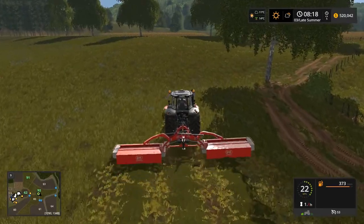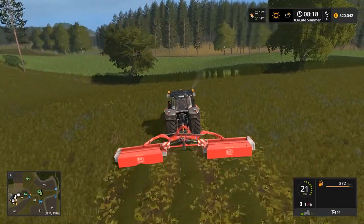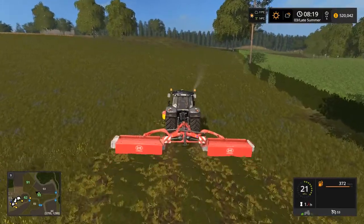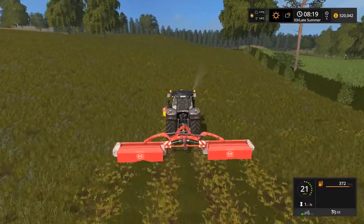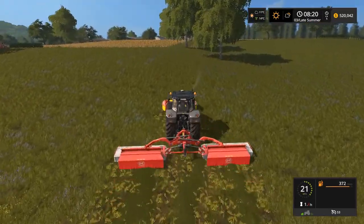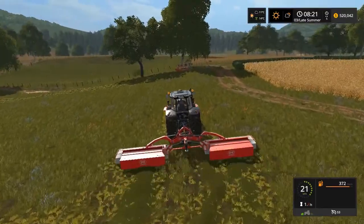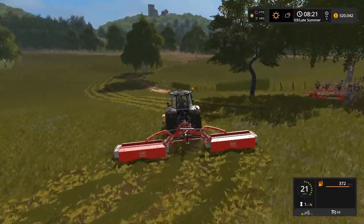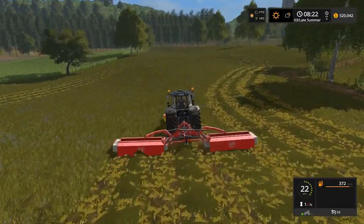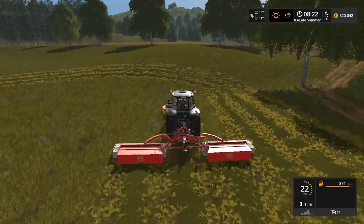I don't like the texture of the crossing on this new map and I would like to change it whenever I have free time. Did you know that you can actually change the texture of different things by opening up your mods folder? You can copy the texture files of one mod or one map and paste them to another map. In this way you can take a texture you like the most and apply it to your current map to customize it.